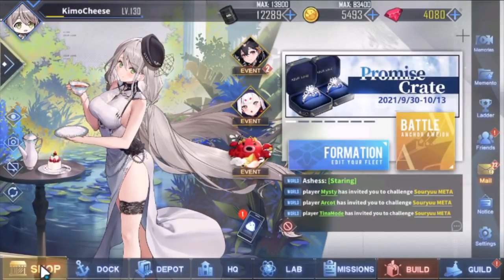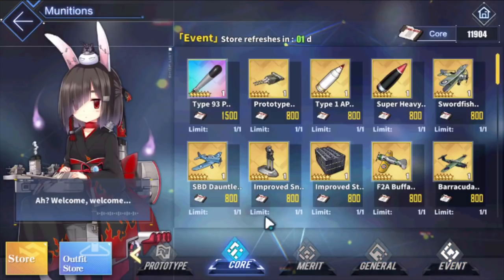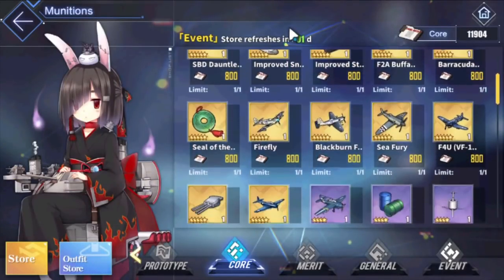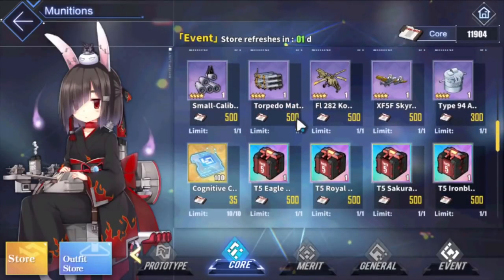The fifth way is the Core Data Shop. It's not there right now because it resets literally tomorrow, but whenever it resets there should be an option to buy Cognitive Arrays with core data. I hope you guys have them stocked up, but you have all month to buy them so don't stress it too much. As long as you can buy them before the end of the month, I highly recommend doing so.